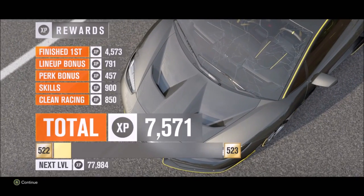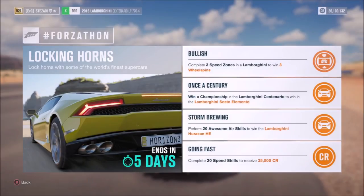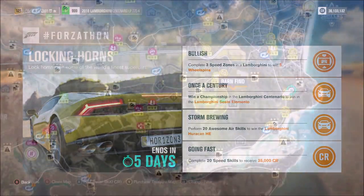It's a very easy challenge. When you get to the championship complete screen you'll get the achievement — for me it was a little slow, it took about 15–20 minutes after completing it to get the achievement. But the next challenge, Storm Brewing, just wants you to perform 20 awesome air skills.